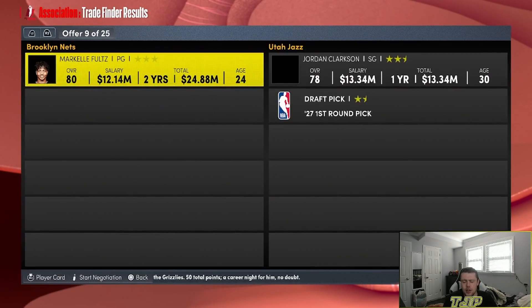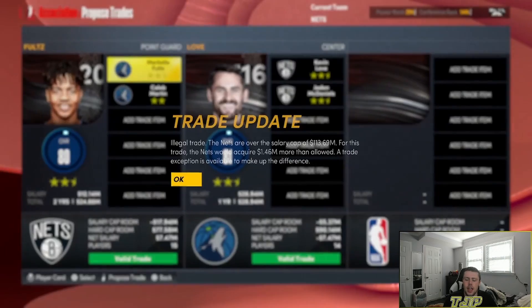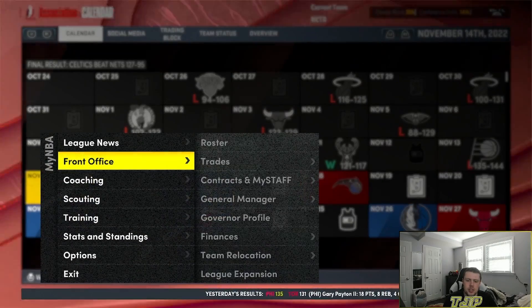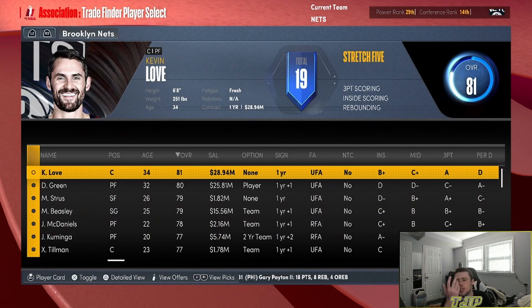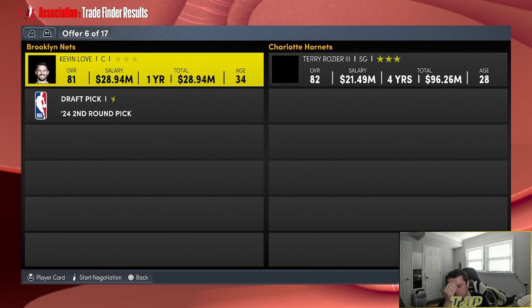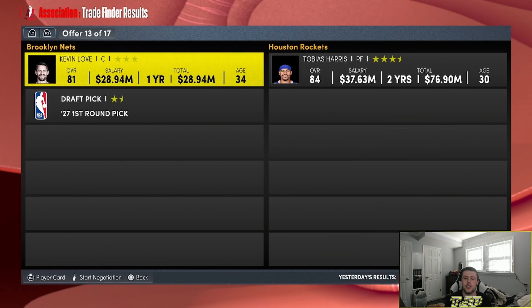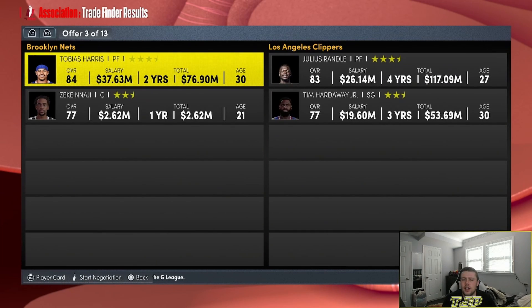I lost two games in a row and didn't stop simulating fast enough. So now we've got to trade Markelle Fultz and Caleb Martin for Kevin Love and Jaden McDaniels. I still had Draymond Green as my second best player, but we'll trade Kevin Love since he's my best player now. Kevin Love doesn't even get to play a game with us and we're trading him to the Houston Rockets for Tobias Harris and a first-round pick.